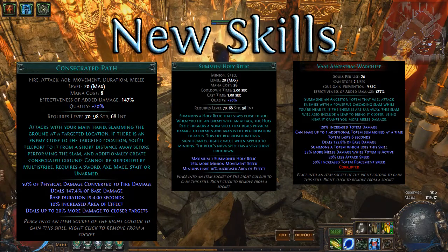Consecrated Path looks like it might have some potential as a somewhat controlled Flicker Strike, though the range of the teleport has yet to be revealed. Summon Holy Relic looks like a great support minion for builds that attack and need minion healing — I expect to see it used with Dominating Blow and Smite minion builds. Vaal Ancestral Warchief seems okay for big burst, but most builds will probably prefer Vaal Double Strike, especially if your normal totem can't be active while this one is up.